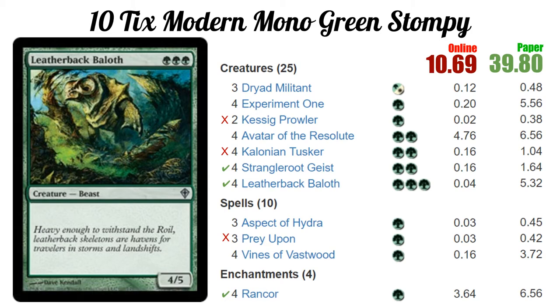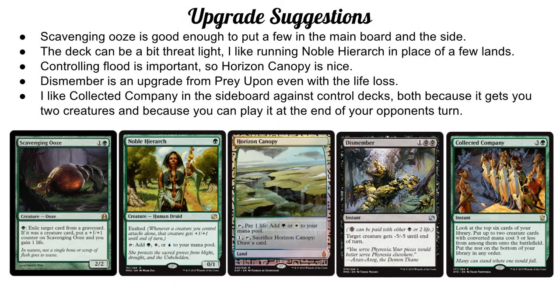Let's talk about how to upgrade the deck. I think Scavenging Ooze is good in enough matchups that it warrants main board inclusion. It combos nicely with Avatar of the Resolute — it was priced out of this build but it's worth it overall. It's a 2/2 that can eat cards out of the graveyard, and if it eats a creature it gets a +1/+1 counter. It's a really nice card to have on the board and it hoses graveyard strategies like Dredge. A lot of times it can also hose Snapcaster Mage just by eating the spell before it can be snapped back, or things with Flashback.